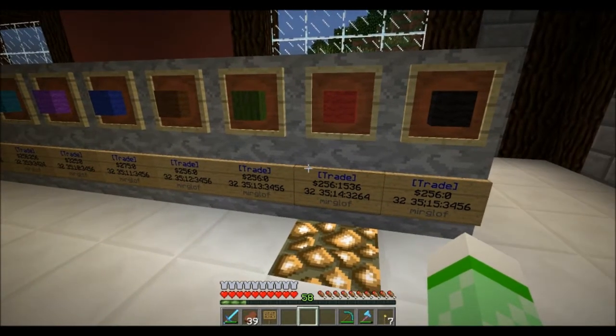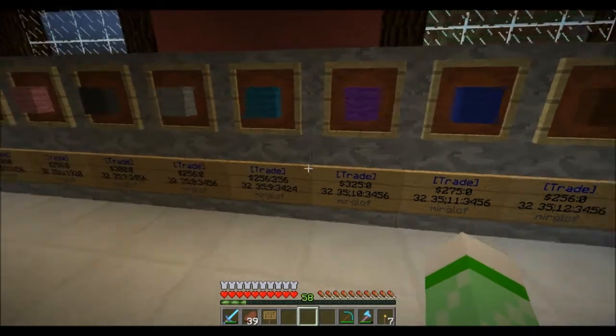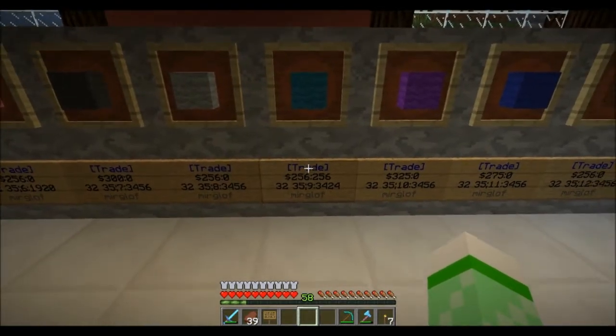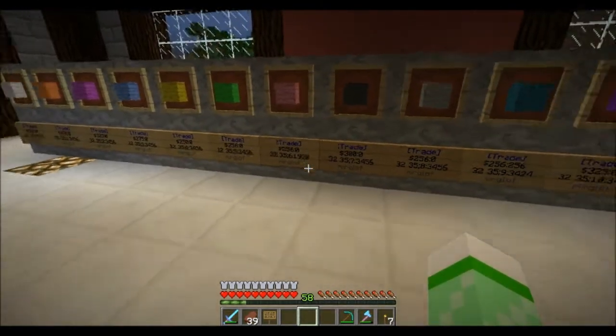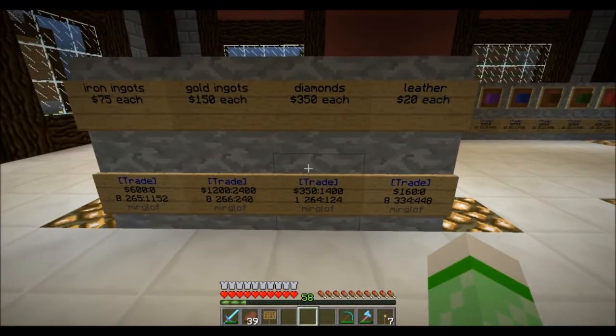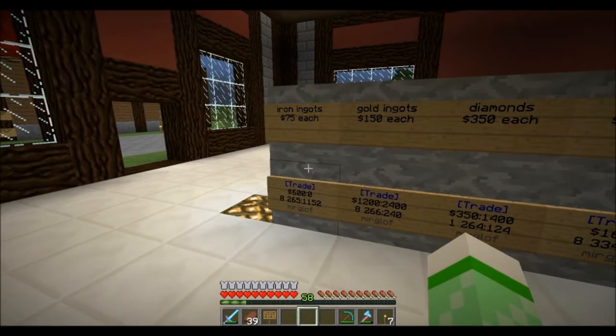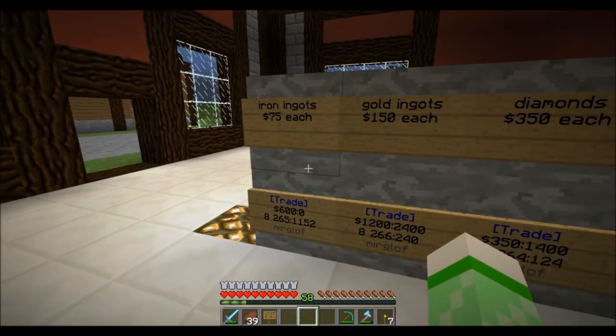It looks like it's sold a bunch of red already, and some cyan. Sold some diamonds — I know, I sell diamonds — leather, gold ingots, and iron ingots. I don't think anyone's buying any stained glass.